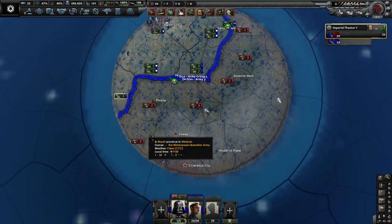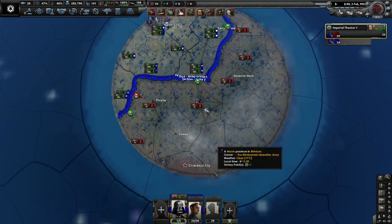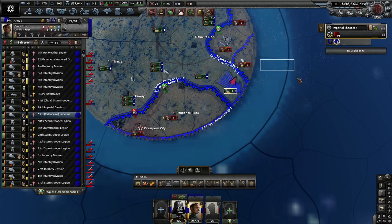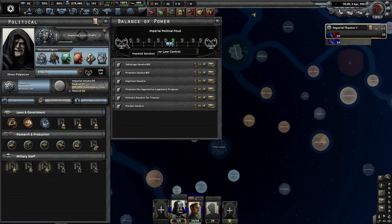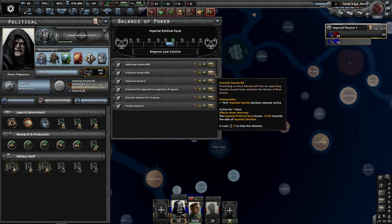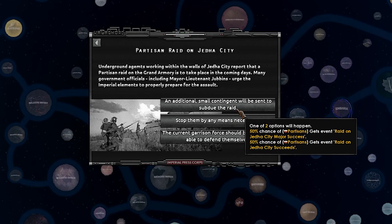Our reinforcements have arrived over here, so I have a funny feeling we should actually be able to start pushing in. Vader, do your thing, crush them. Well, I have a funny feeling this revolt is going to be very soon completely crushed. It does appear that we can actually push the balance of power towards the Imperial Senate, so let's go ahead and promote a Senate bill. I am going to stop them by any means necessary.